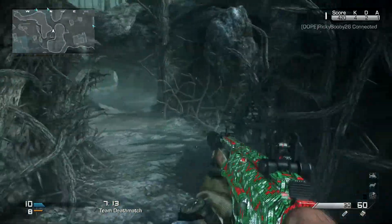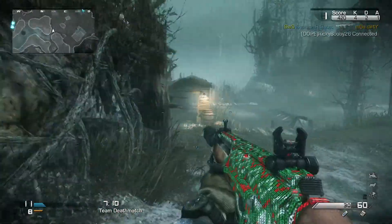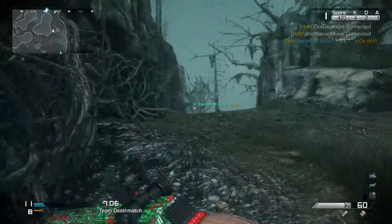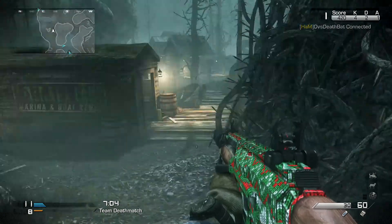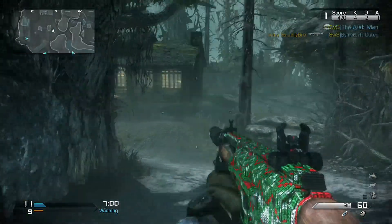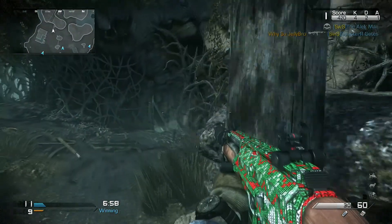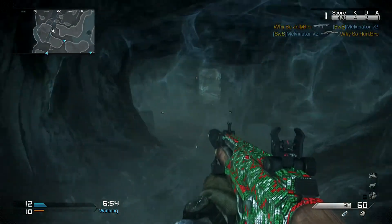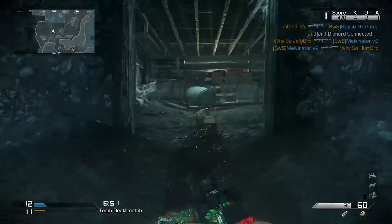The assault rifle is really good too. It has similar characteristics to the sniper — it's really powerful and can kill people very easily, but there's also a lot of recoil. Both guns are really strong, and they're a very good reason to buy the DLC on their own.